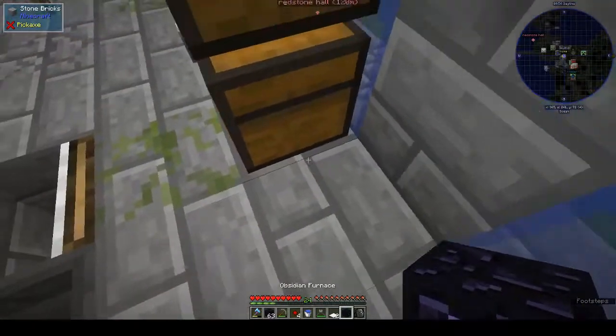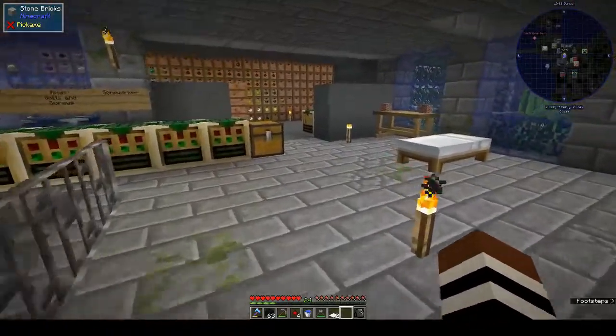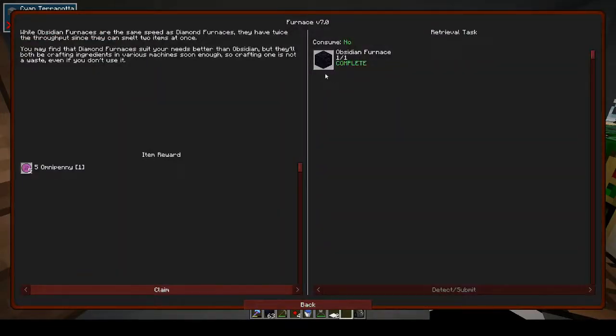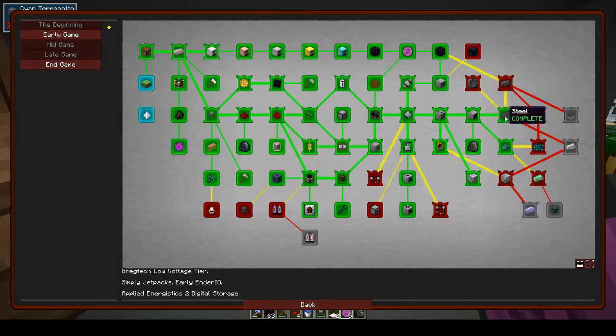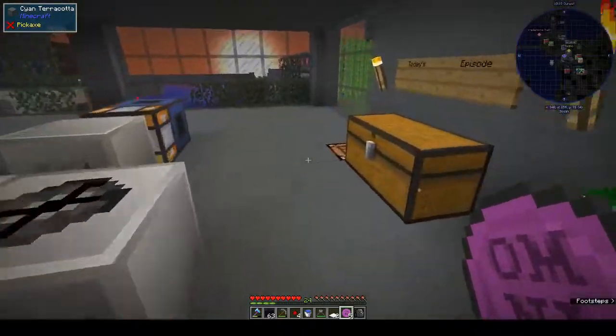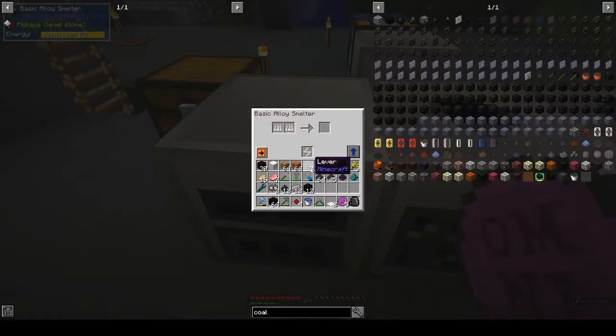You crouch and place it to use the carpet trapdoor — it looks really nice. Now for dark steel: steel alloyed with obsidian makes dark steel, which is needed for many machines in Ender IO and Applied Energistics. They want 12 dark steel ingots. Steel is made from coal dust and raw iron in the alloy smelter, then dark steel is obsidian plus steel in the alloy smelter.